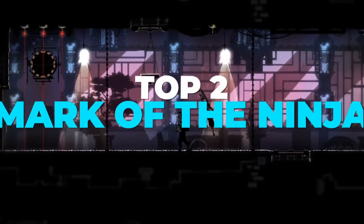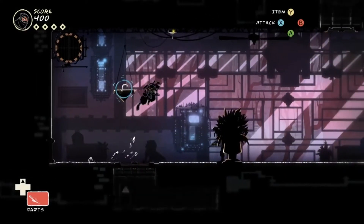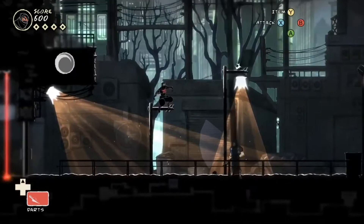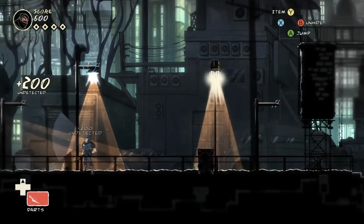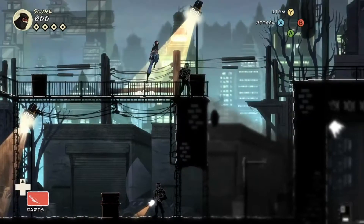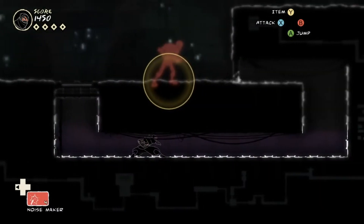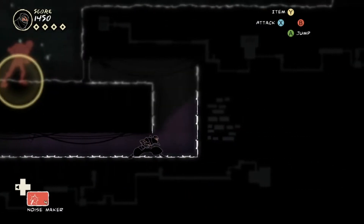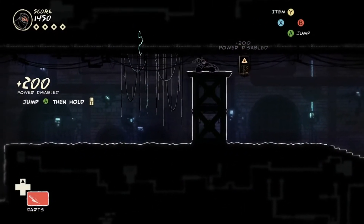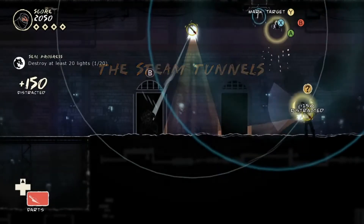Mark of the Ninja system requirements: OS Windows XP SP3, Windows Vista SP2, Windows 7 SP1. Processor: AMD Phenom 9750 or Pentium D800 Plus. Memory: 2GB RAM. Graphics: NVIDIA G4 7800GT or ATI Radeon HD 3000 Plus or better. DirectX 9.0C. Hard Drive: 2.5GB. Sound: 100% DirectX 9.0C compatible sound card and drivers.